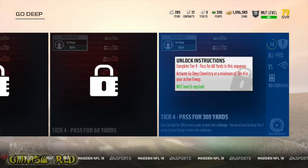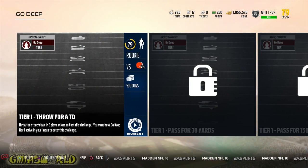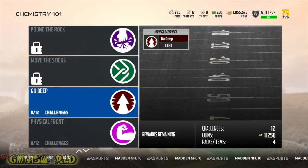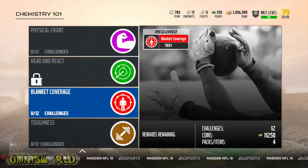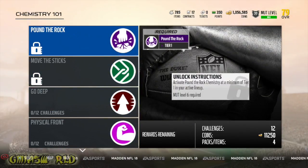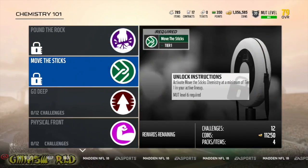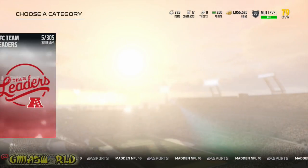So now you're probably saying, 'Can you explain how to get my actual chemistry to these tiers?' For this example, I have the Go Deep chemistry, symbolized by that arrow there. You've got Move the Sticks, Pound the Rock, Physical Front, Read and React, Blanket Coverage, Toughness. They're actually explaining to you the chemistries going into the actual players. These symbols are going to be found on the players that you need to set your lineup.